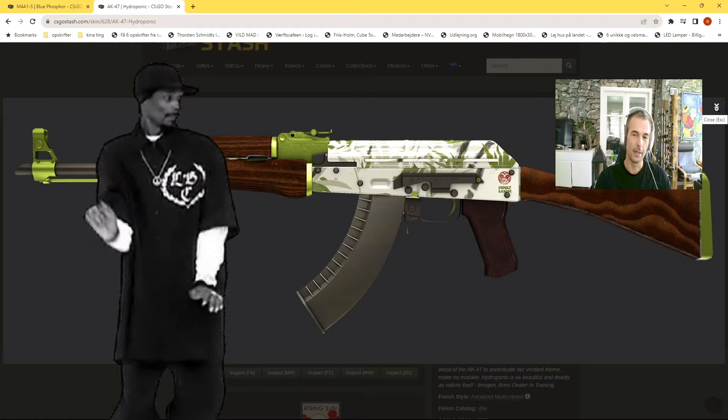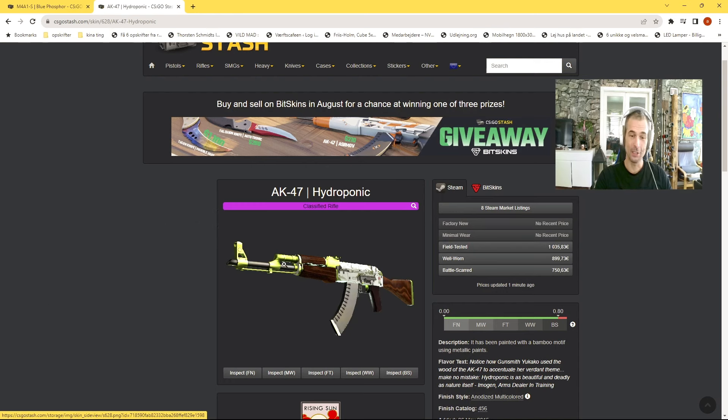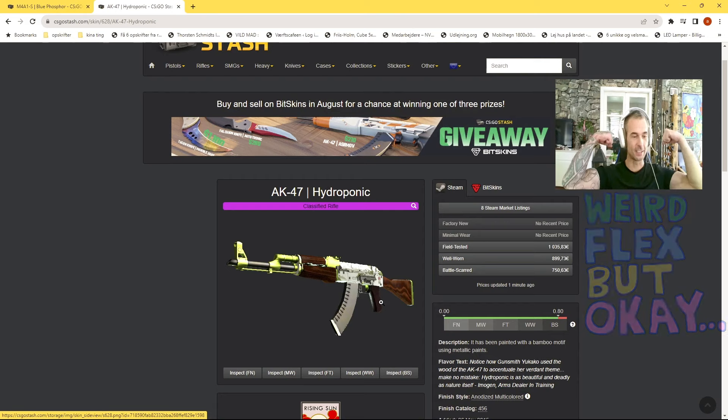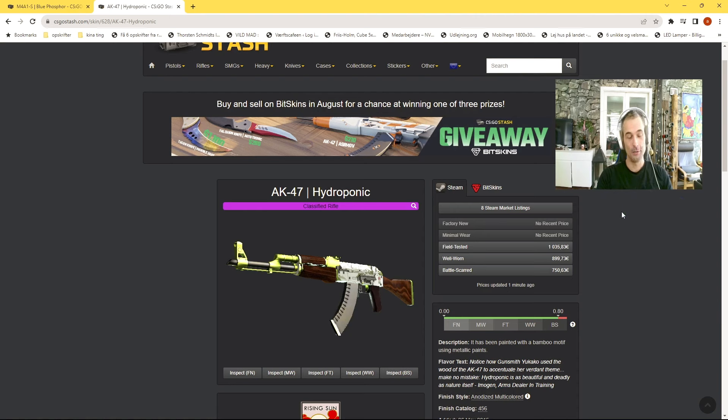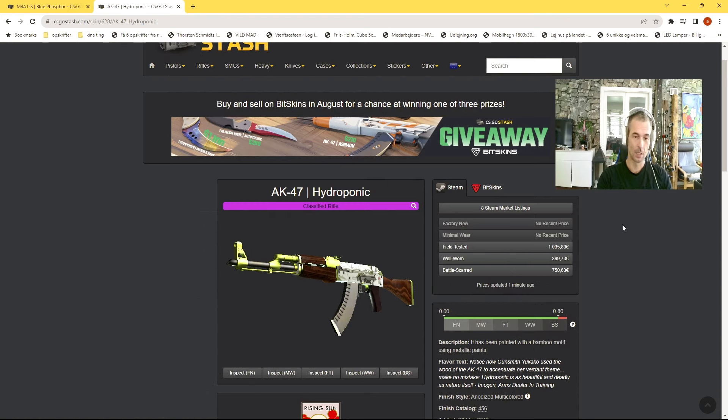Next up, the AK-47 Hydroponic — I really like this skin. There aren't that many in game so they have a high price. Field-Tested is 1000 euros, but it's a really safe investment. It looks better in CS2, it's a long-term investment with really low supply. And last but not least, they have the flex factor — everyone loves the flex factor for showing nice expensive skins in game. You can also go for Doppler knives and Fade knives — I think they'll get a boost in CS2 with the new lighting.